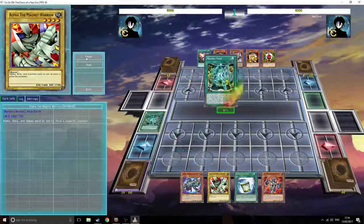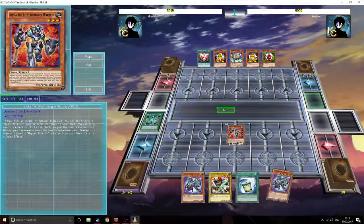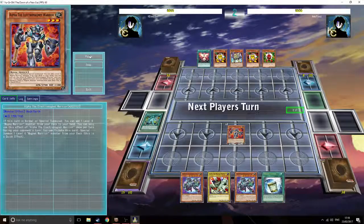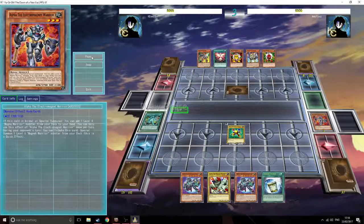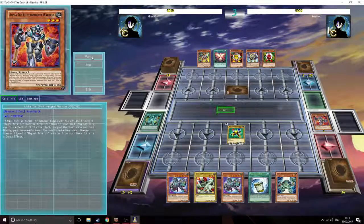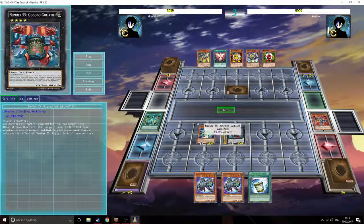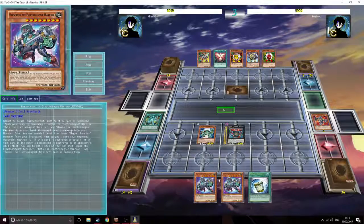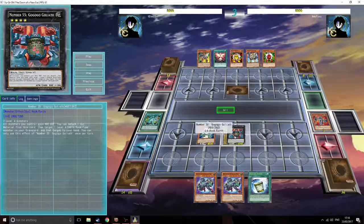I start off with Electromagnetic Field and instantly get out my Alpha. Alpha brings one Berserkion, and at this moment I have two Berserkions in my hand. Because I have two Berserkions, I do not want Valkyrion in my hand - that's a terrible idea. Gamma brings out my other Electromagnet and then I'm going to use this effect.